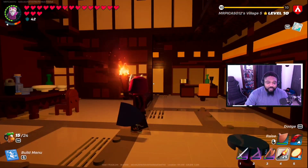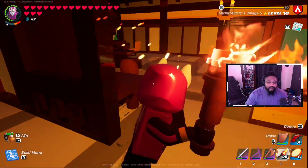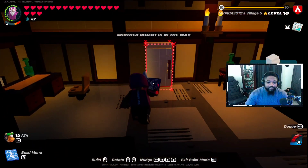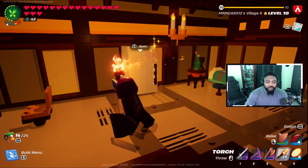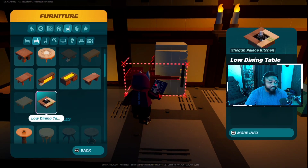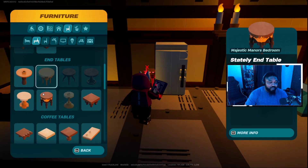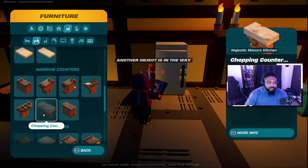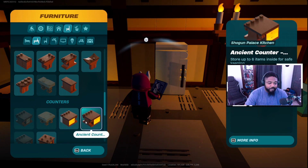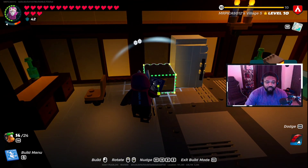I've got a desk, an eating table, a couch and TV. I'll put the fridge right here — why not. I could also put a counter or two there; those hold eight items. The fridge holds six. I'll just place something here, though I feel like I should move the fridge over.